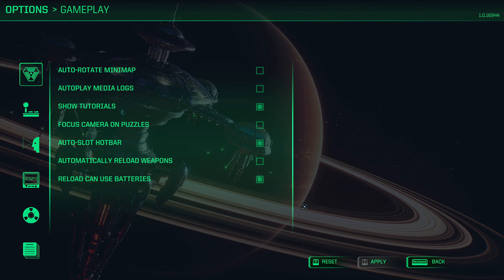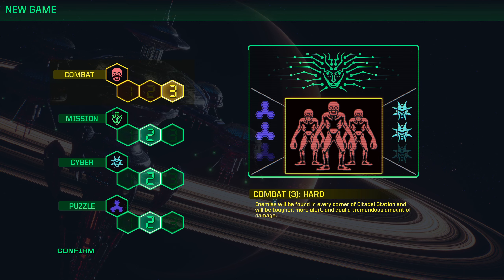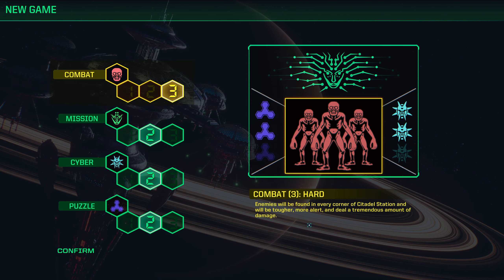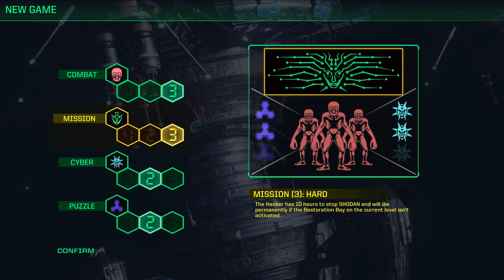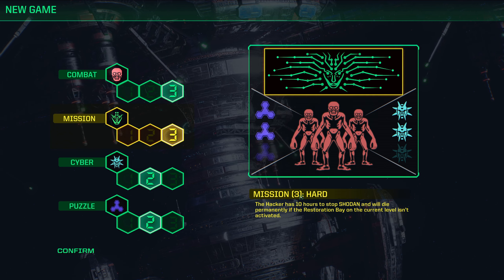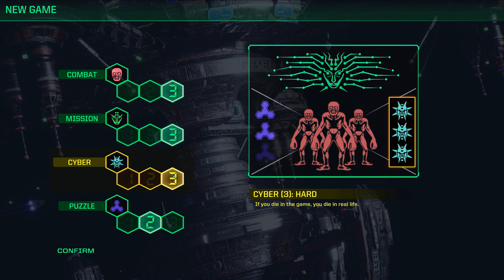Gameplay difficulty — I'm putting combat to Level 3, which is hard. Enemies will be found in every corner of Citadel Station, they'll be tougher and more alert, and they'll deal a tremendous amount of damage. Mission parameters: the hacker has 10 hours to stop Shodan, and will die permanently if the Restoration Bay on the current level isn't activated. The time limit is a little concerning because I will be very lost. But I'm gonna try it anyway — this is probably a bad idea.